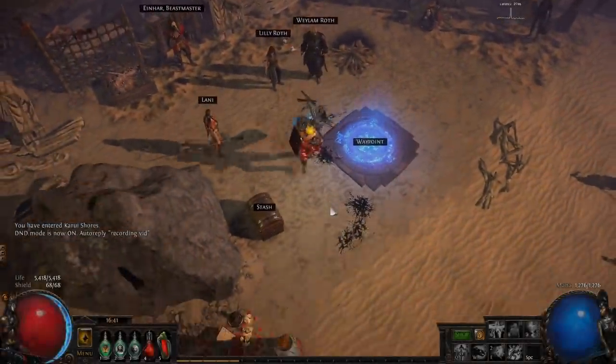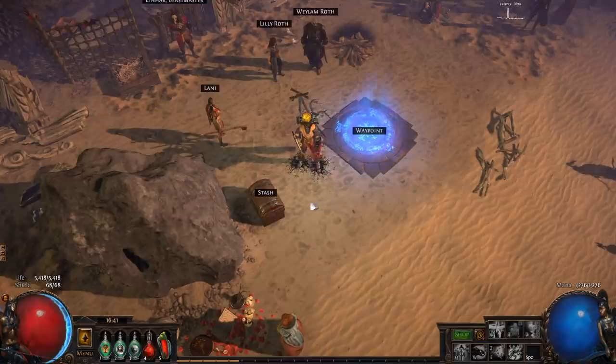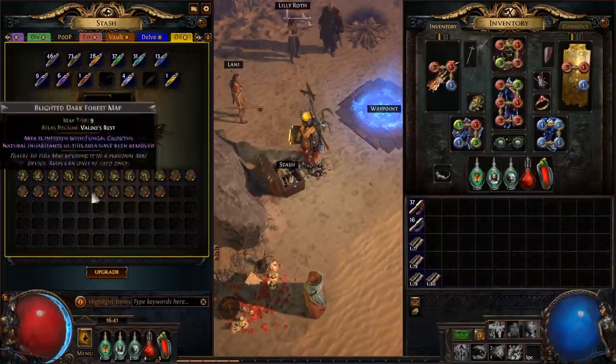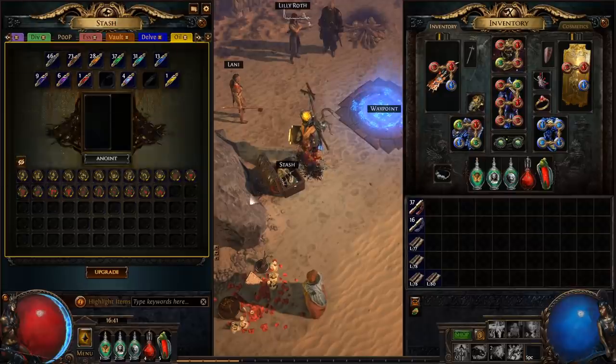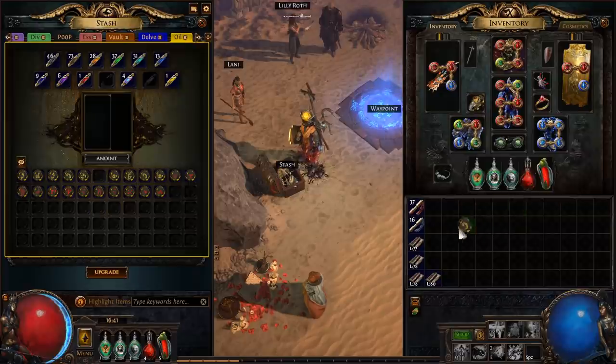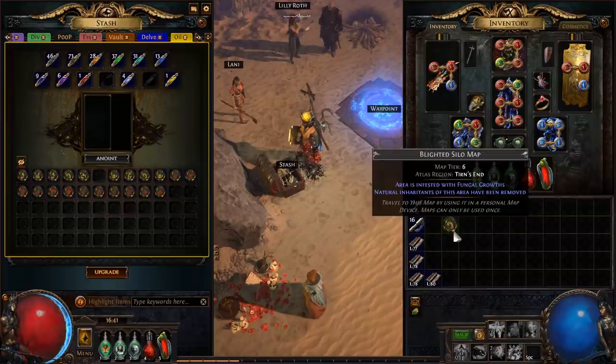I'm Matt Lighty and this video is going to tell you how I run my blighted maps, how you can do blighted maps, and what's up with blighted maps. Blighted maps are in the oil tab — it shows your oils and your blighted maps. We run these because we want to get blight uniques and they have a lot of goodies in them.